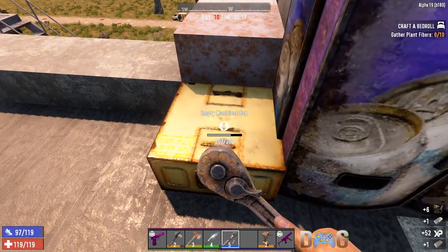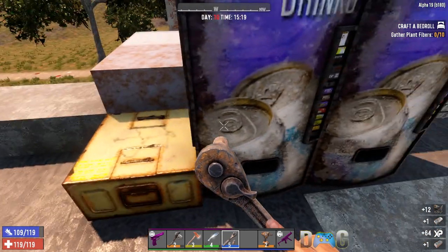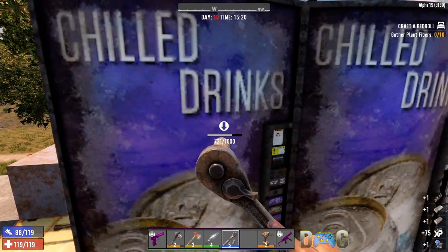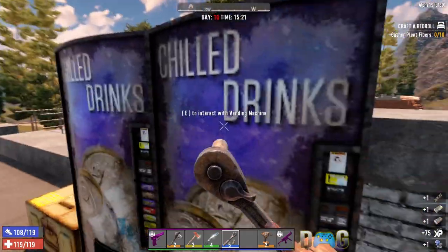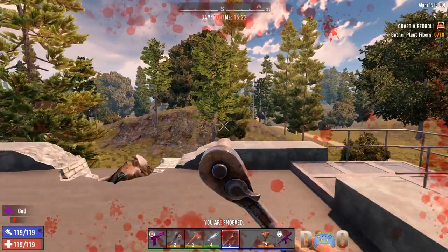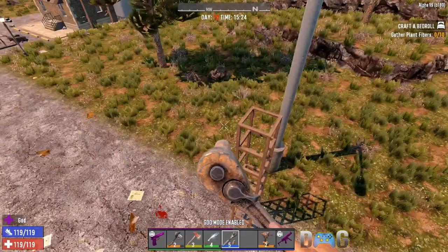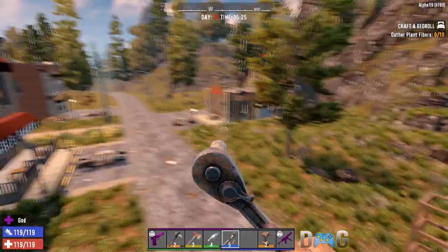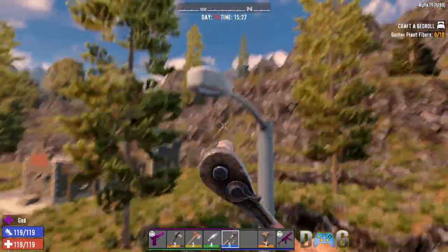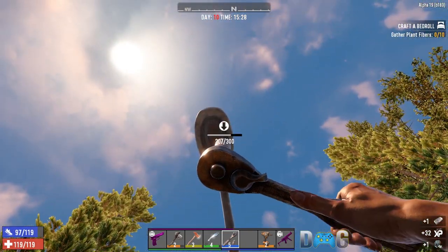Munition boxes will always yield forged steel but there aren't a lot of them, and vending machines will always yield forged steel — just make sure they aren't working, as you can see I get shocked pretty bad. But ultimately your best source of collecting forged steel is street lights. These are all over the place — right here were three of them without even having to place them. I'll hop on and start collecting some forged steel.